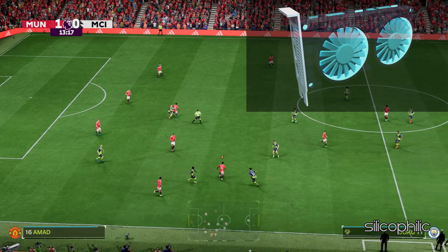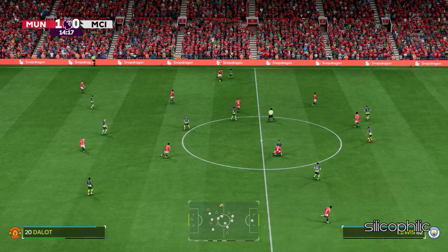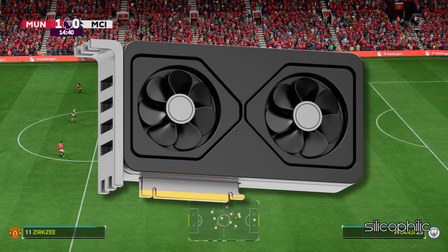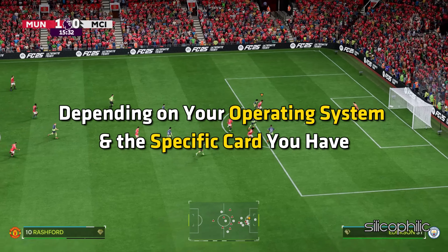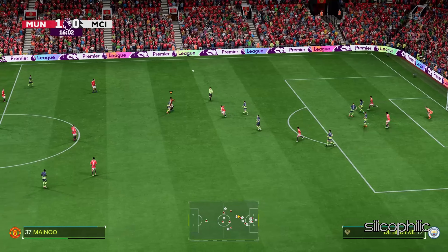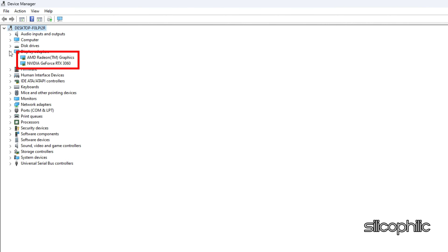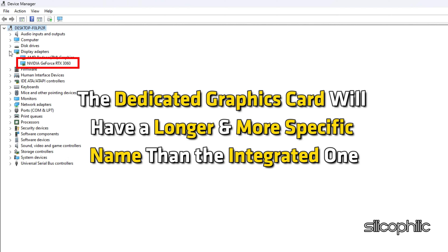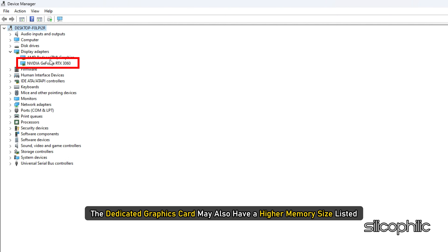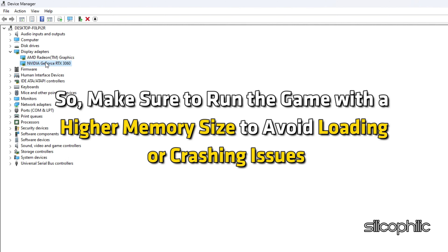If you have multiple GPUs, make sure to use the dedicated one for gaming, as it handles graphics-intensive tasks better. Using the dedicated GPU for gaming can avoid issues while playing FC25. Open Device Manager and expand Display Adapters — you should see two adapters listed: one for your dedicated graphics card and one for the integrated one. The dedicated card will have a longer, more specific name and higher memory size. Make sure to run the game with the higher memory GPU to avoid loading or crashing issues.